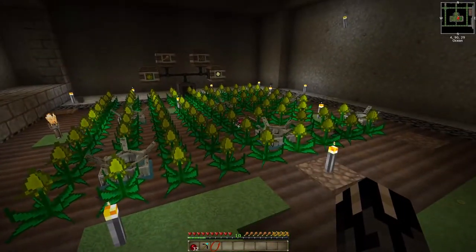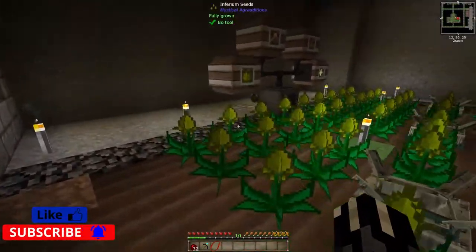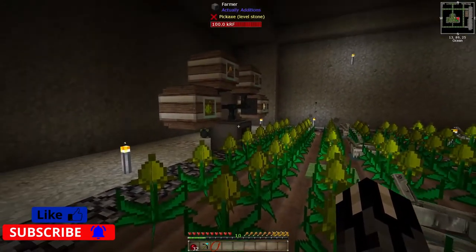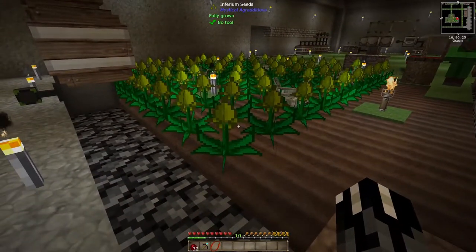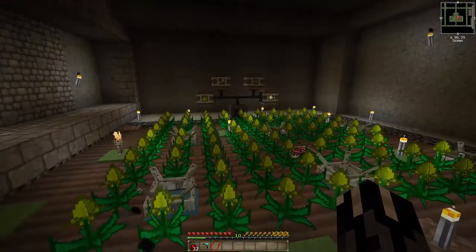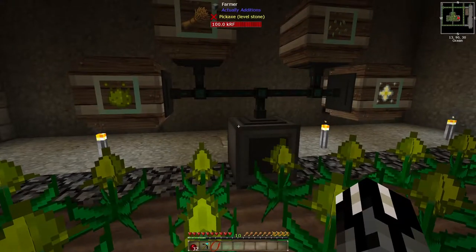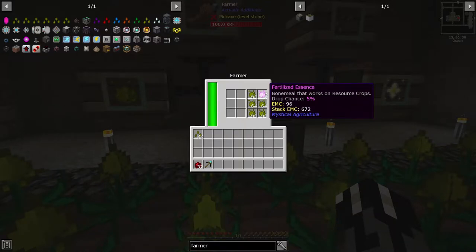I did not craft every single one of these. Fortunately, this particular farming thing creates seeds. This is the only one of all of them that we tested yesterday that does the whole seed thing. It's relatively quick too, it's not that slow. You also get this fertilized essence, which you can use just like bone meal. It's the same thing as bone meal. Pretty cool.